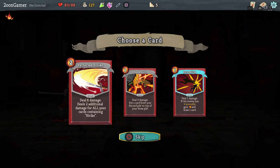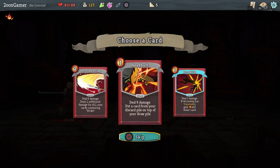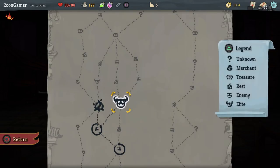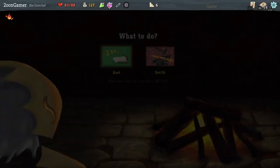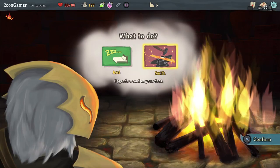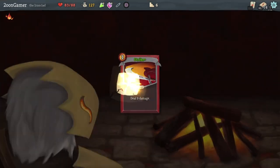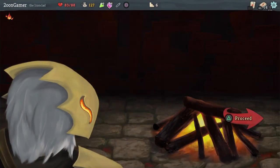This card is for specific situations — if you've got a lot of strike cards in your deck or in your hand, it's going to do additional damage per strike card. Pretty good but very situational. This other card deals 9 damage and it's only 1 energy — I think I'll just pick that. I think we'll actually go to the rest and upgrade one of our cards. I think we'll just go with a strike — it's a good basis to start with.